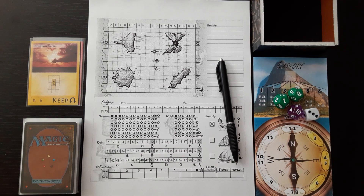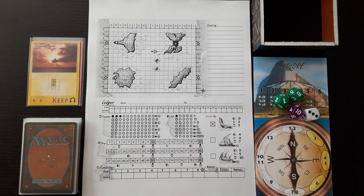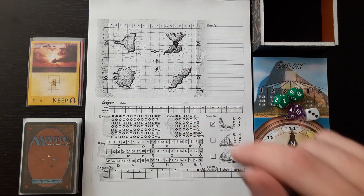Hello and welcome back to my channel. Today we're going to go on an adventure on the Rolling Seas. The game is Rolling Seas. This is a print and play first edition version which you can get for free. This game is published with a second edition so it is a little bit different. I'll tell you about the differences when we get to it.